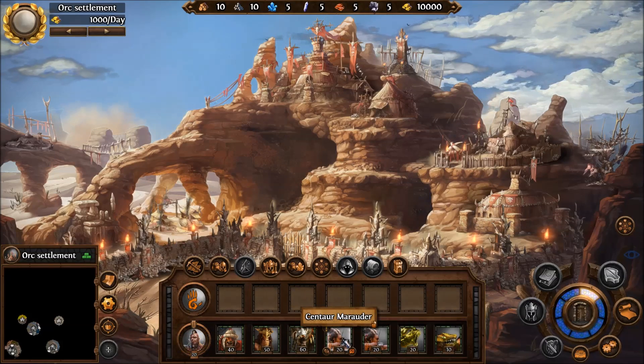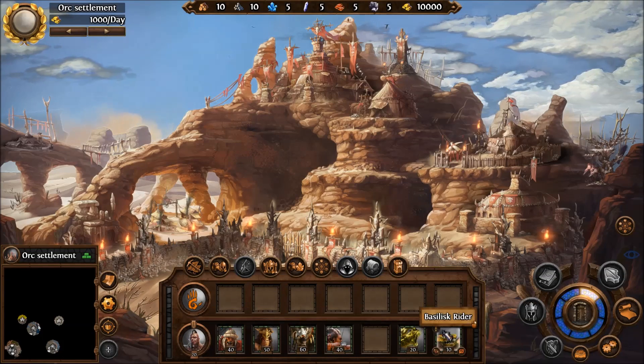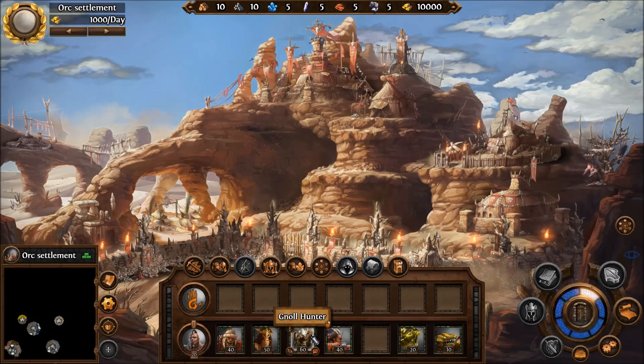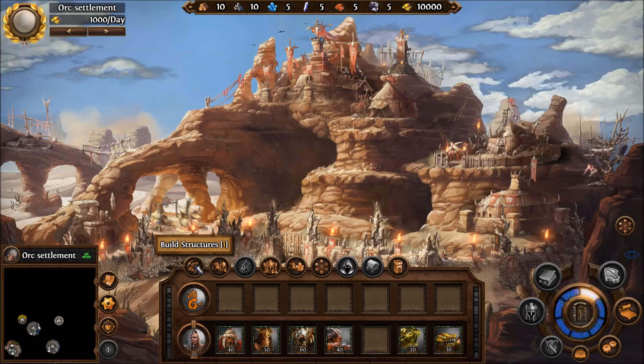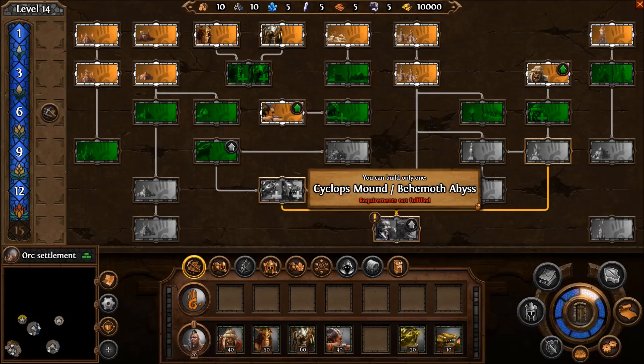Let's go take a peek. We have some centaur marauders down here. We have a crusher, some venomous wyverns, basilisk riders, some gnoll hunters, and furies — which I assume are upgraded harpies? Let's see what kind of basic structures we have. We have some unit producing structures already, which I'm a pretty big fan of. And it looks like we even have upgraded unit producing structures already done as well. The wyvern rock is there, and a basilisk cavern is as well.